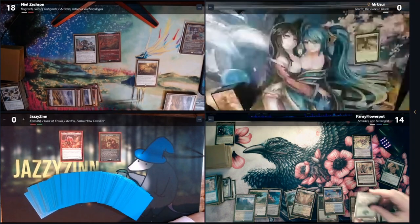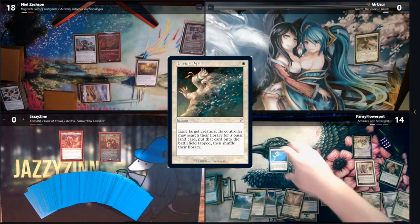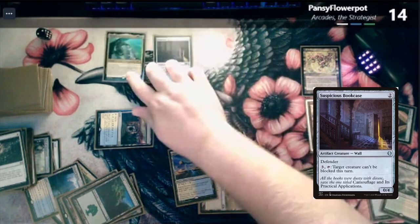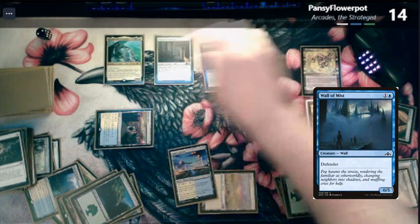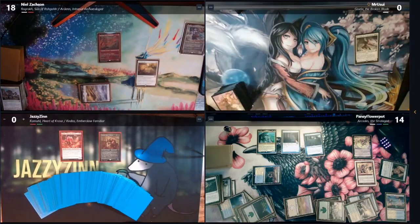Here we go. Force return — we're going to exile the giant. Ace for Arcadis. Two for a Suspicious Bookcase. Draw card. Two for Wall Mist — draw card. Is that an enchantment? It is — I'll blow that up. And pass turn.